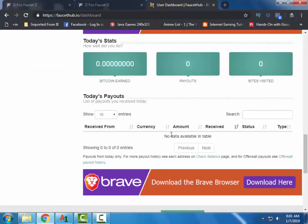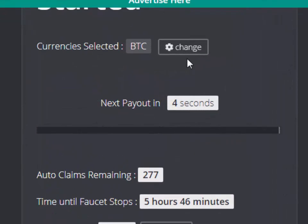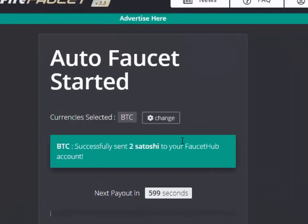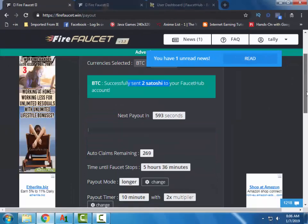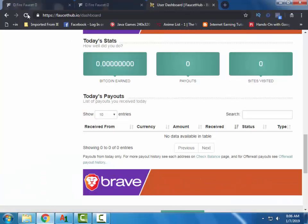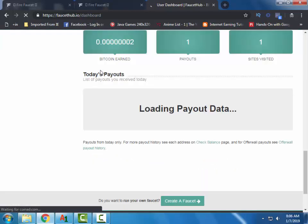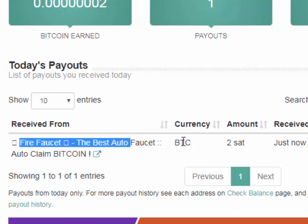There is no history in my recent payouts yet. Let us skip the video and the timer here is almost finished — 4, 3, 2, 1 and done. Two Satoshis have been sent to my FaucetHub account. Let's see — refresh — and they are here. Currency: BTC, amount: 230, received just now.